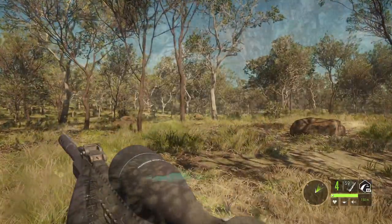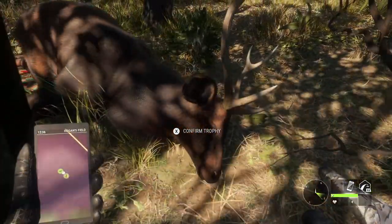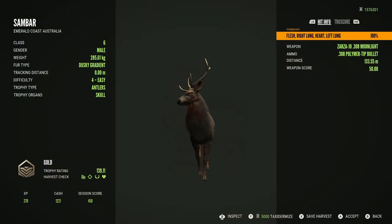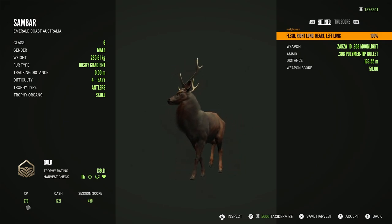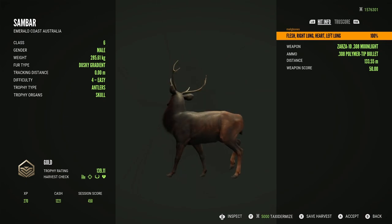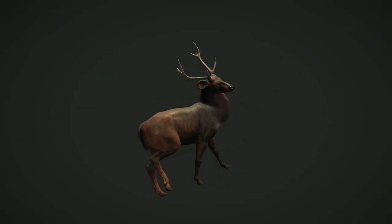Starting off with the Sambar — we just dropped a really beautiful looking level 4, which was actually the first of the new deer species I encountered on this map and I was immediately super impressed. The fur type is Dusky Gradient, which is such a pretty name. Forgive me for opening the true score menu when trying to look at the shot; some of the inputs have changed. This was one of the first animals I shot in this early access.